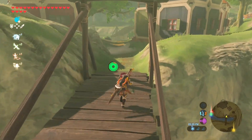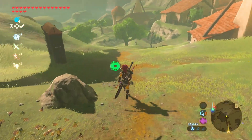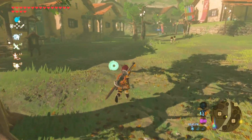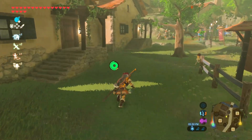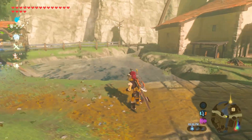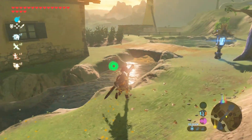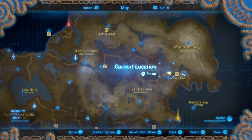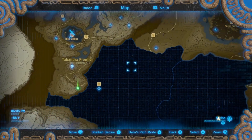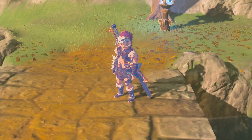Wherever the statue is that gives us stamina vessels and stuff is where we need to go. I honestly forgot where it is. We don't really need the hearts and stuff right now so it's fine — what we should really do is explore this area. I'm going to use this tower to get over here and get the shrine and stuff.